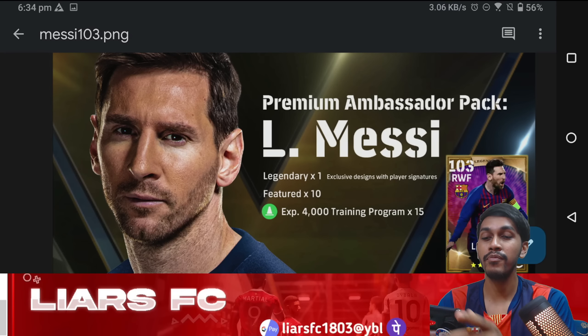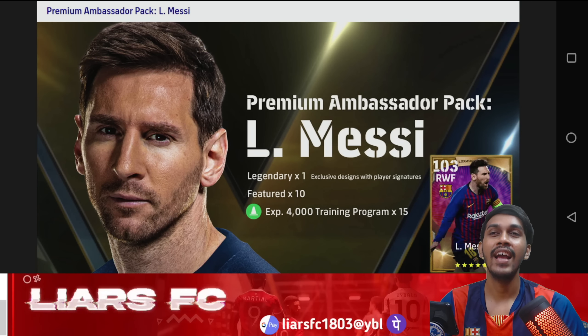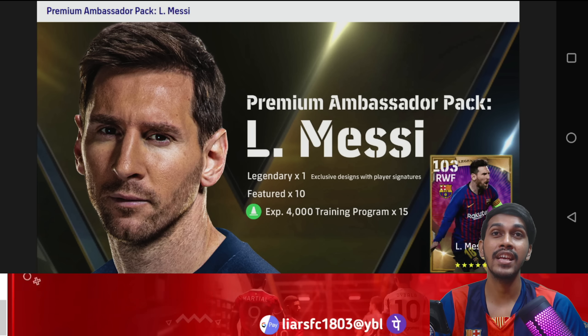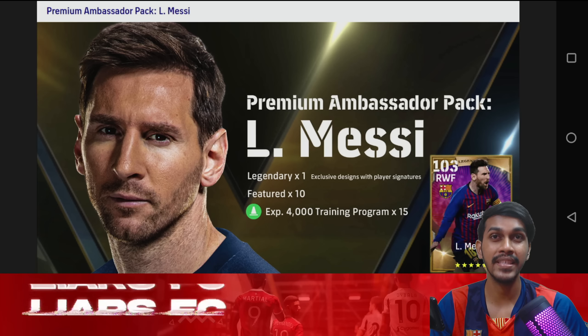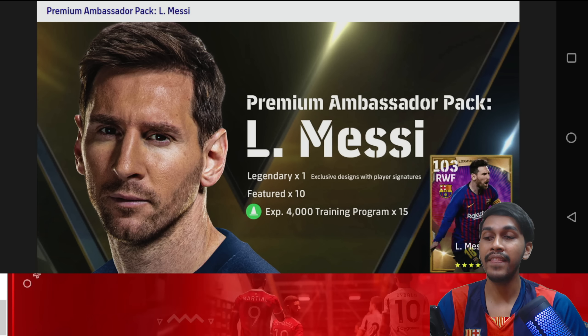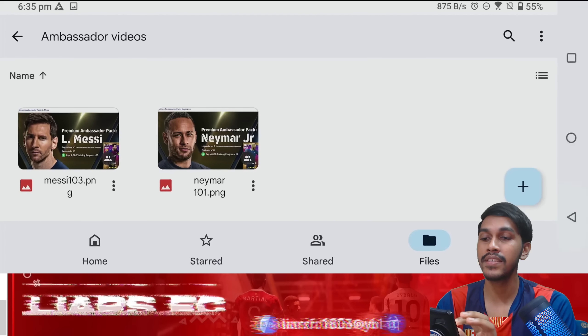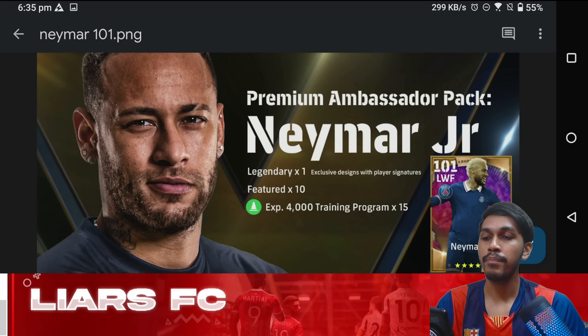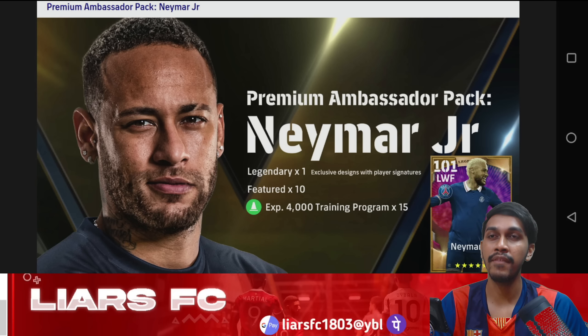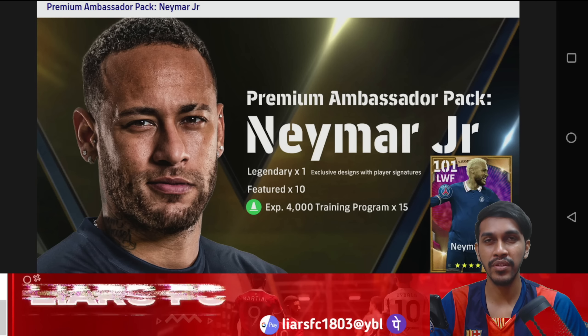The most exciting part: the card coming for Messi is this card, and along with it you'll get 10 featured cards, 15 x 4000 EXP trainers, and a 103-rated Messi card at 100 team play style level. Then the next card coming is the premium ambassador pack of Neymar — a 101-rated Neymar — along with 10 featured players and 15 x 4000 EXP trainers.